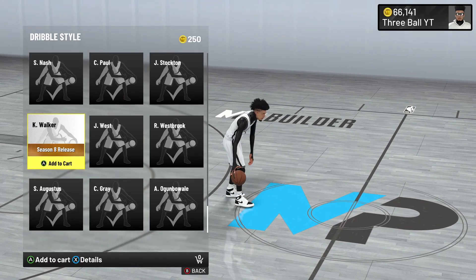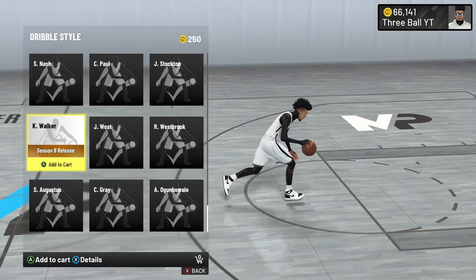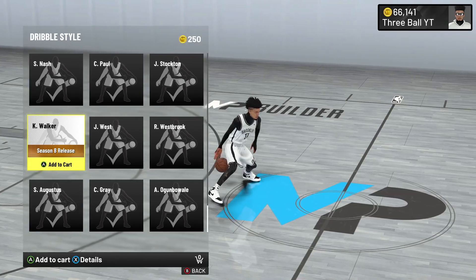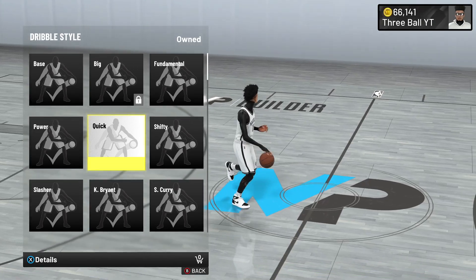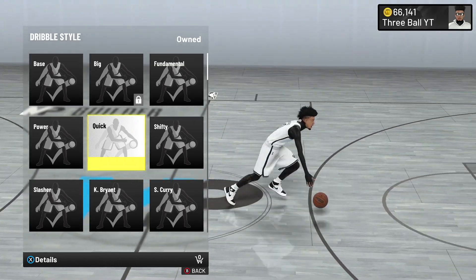They added the new Kemba Walker dribbling style but I don't really recommend it — it's like a bootleg Steve Nash, requires an 80 speed with ball, and you need to be below six-foot-five. If you can get Quick dribble style, use that hands down — it's the best out of all of them. Most builds in this game have a 75 speed with ball and are below six-foot-ten.